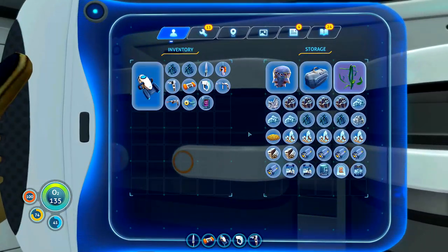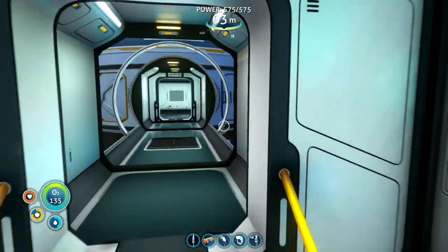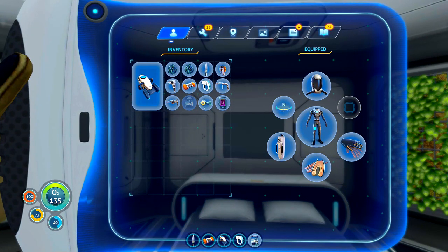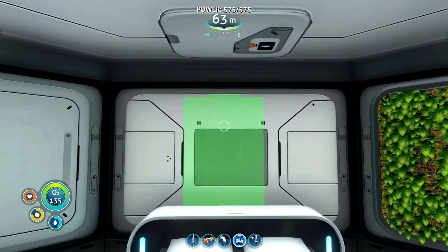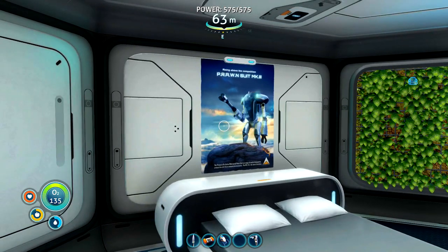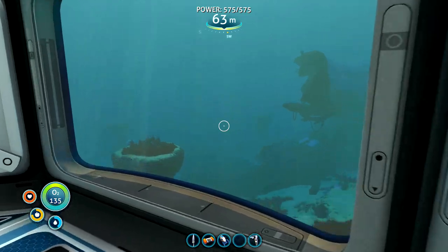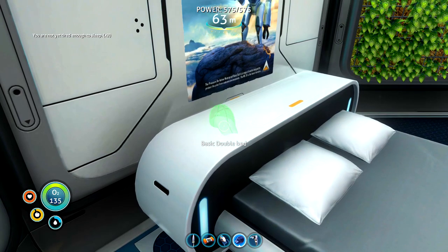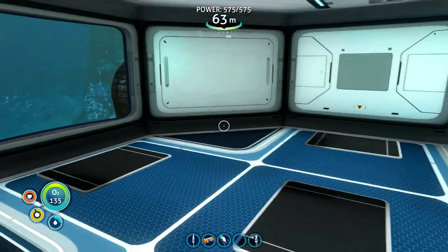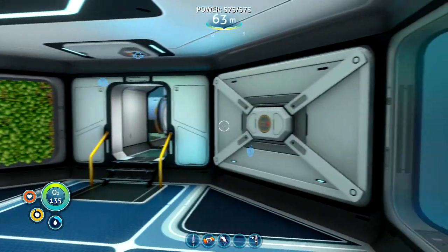Where are the posters? Just at the bottom here. Which ones do we have - Prawn Suit poster, perhaps Natural Selection 2 - I believe that was a past game from the developers of Subnautica, so that's just a reference to that. And I think the cuddly toy represents another game that they made - some sort of card game. Just a couple of references to their previous games. I'm going to put the Prawn Suit poster up here - Prawn Suit Mark 2, which we're going to build because we got the blueprints from the Aurora last week. Just get our cap down as I risk my life to grab it, and put the cuddly toy down on the end of the bed.